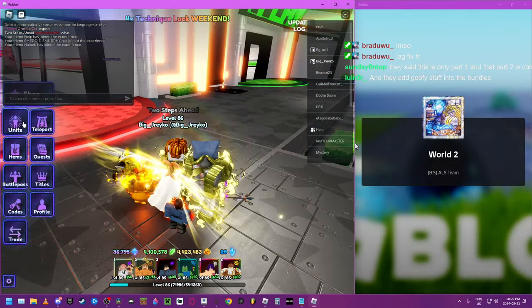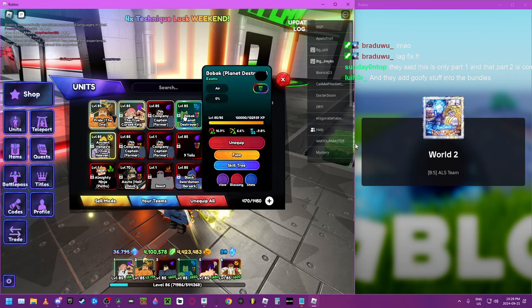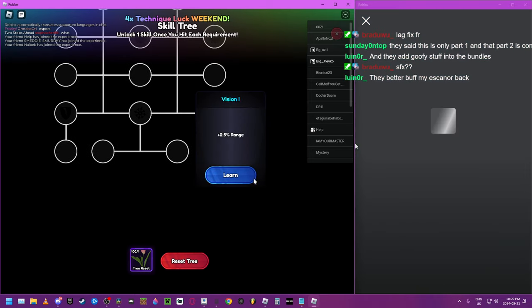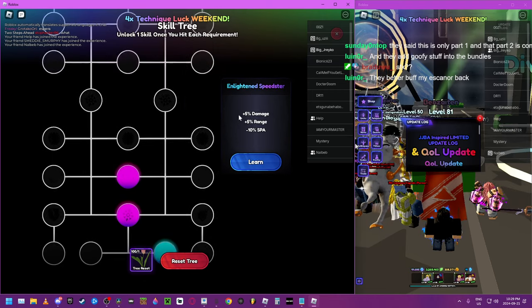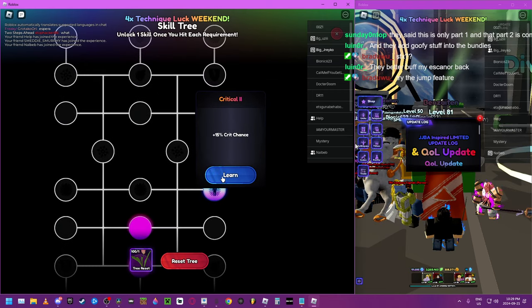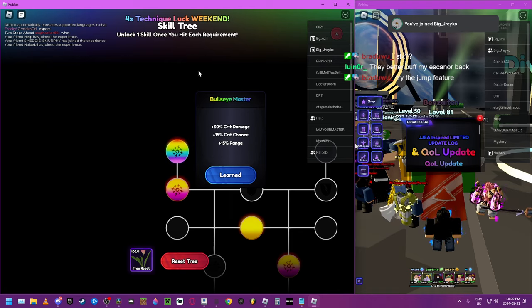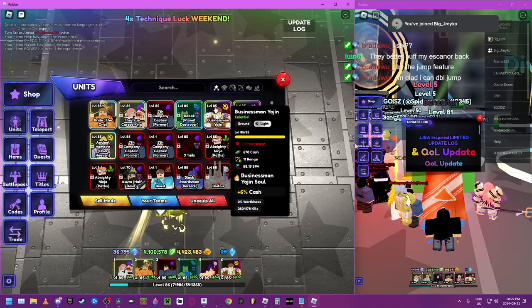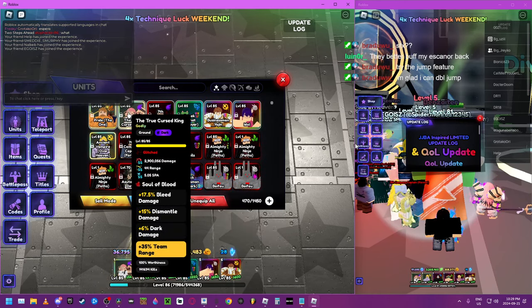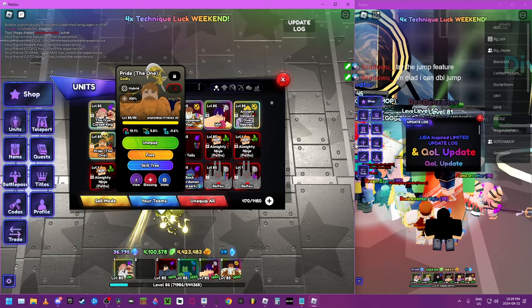Bundles are goofy. Let's check out this dude. So what we're going to do is go full crit range — skill tree, boom, boom, boom. I'll go attack speed instead. Let's equip the dude they nerfed and see if he actually really got nerfed. We already showed you pride, so we'll show you Ukiyora.